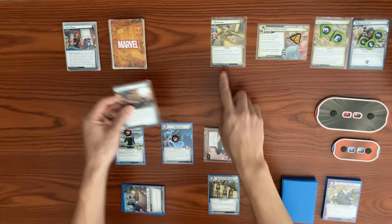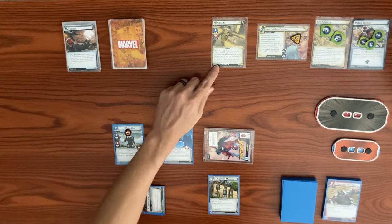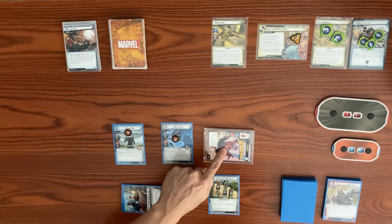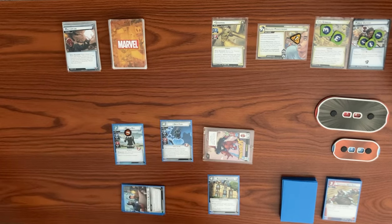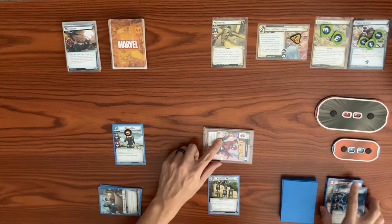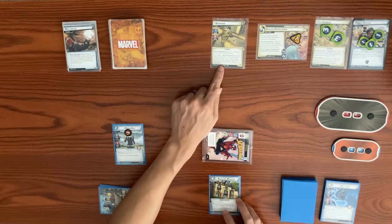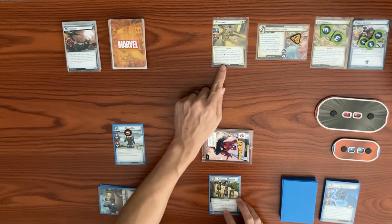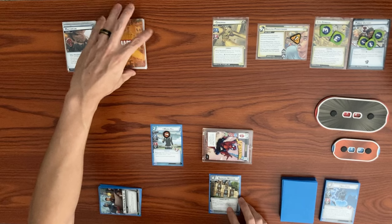Sandman's boost card makes it five damage total, but it's indirect damage. We put three on Peter Parker Spider-Man and two on Nick Fury — knocking Nick Fury out. We defended with a basic defense and did not take any damage to our identity, so we don't trigger the Surging Sands ability. We then draw a face-down encounter card.